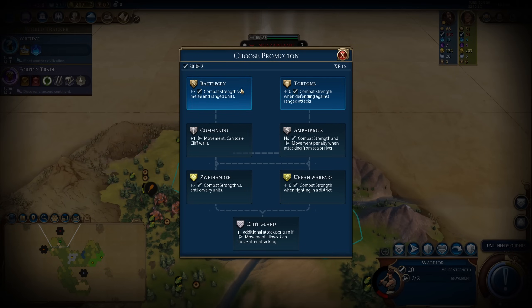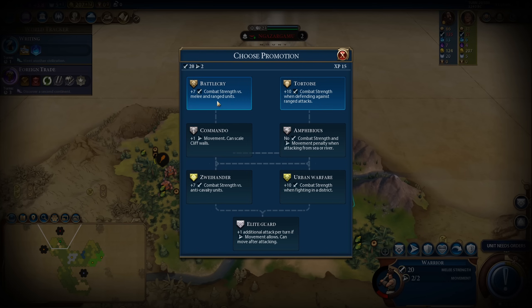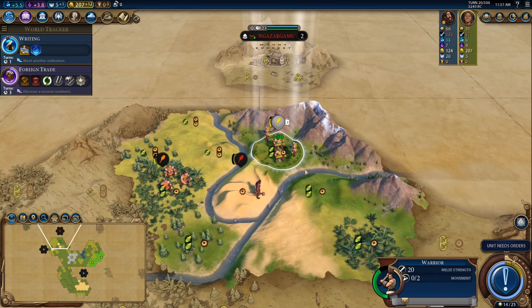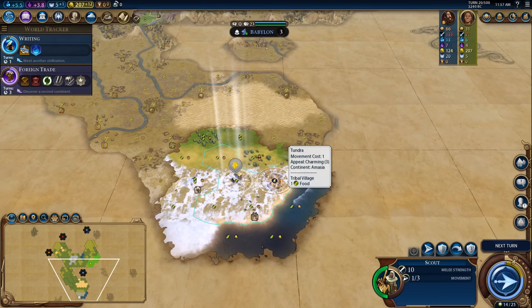If we talk about warrior promotions — I often gloss over this — typically the best promotion is Battle Cry, which gives plus 7 combat strength against melee and ranged units. Because it has no qualifying statement like Tortoise, which only works when defending against ranged attacks, Battle Cry applies both when you're attacking and being attacked, providing the most overall survivability. There is Hattusa — brilliant — and we did find another tribal village.